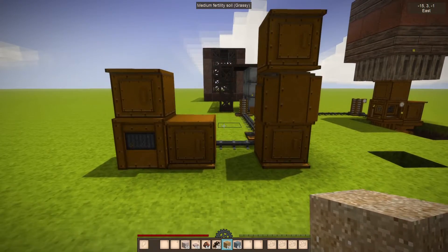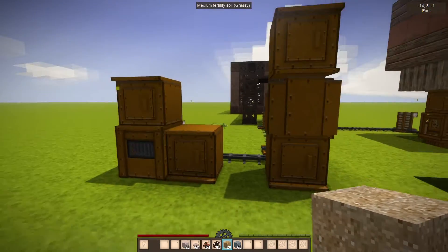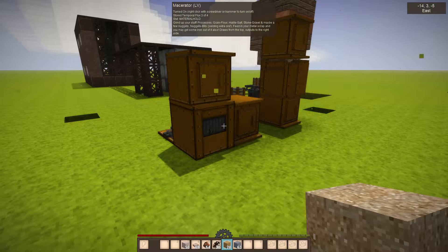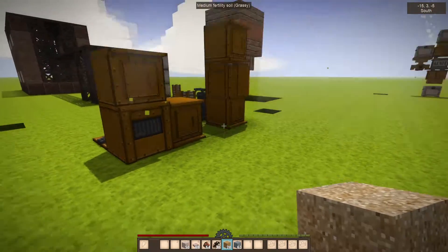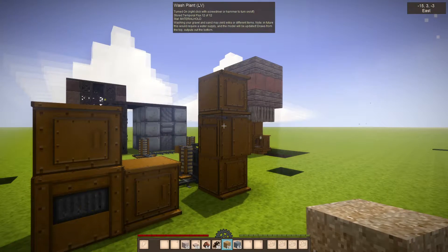Welcome to Kupitech 1.3. This video will cover the macerator and the wash plant. These devices are to increase the amount of materials you can get and do some extra processing, eventually building a large assembly line hopefully.